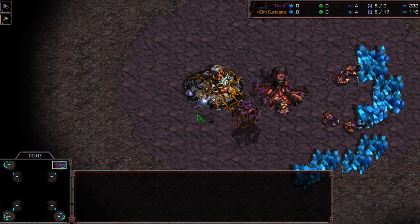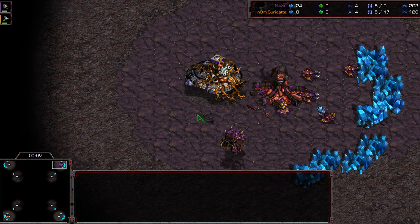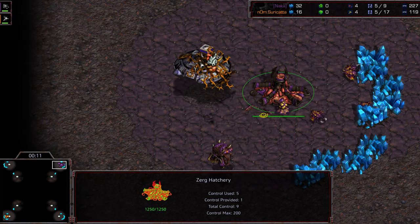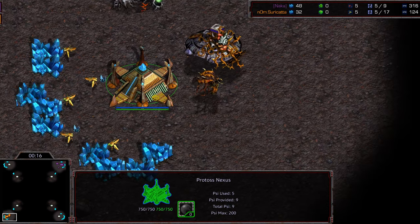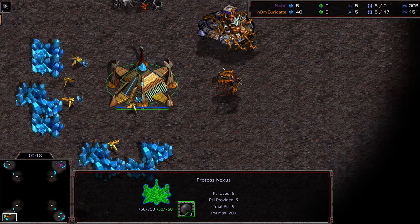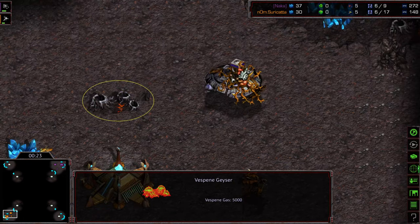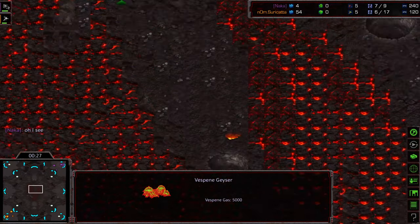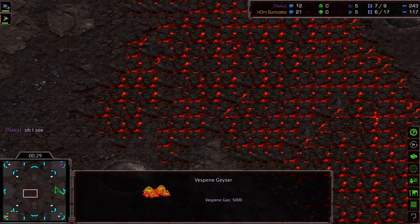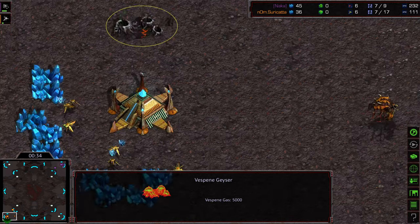Hey guys, welcome to the third and final replay I have. I'm going to call this the championship, the final match — I don't know if it's the championship or not, to be honest. Naka starting in the upper right hand corner as the purple Zerg, bottom left hand corner we have Suricata starting as the orange Protoss. I don't know why, maybe it's because the programmer is complaining about this particular map set, but I don't know why we don't have more tile sets — this is Infested Charmander? So a char map, which I've never seen before, but we will see.